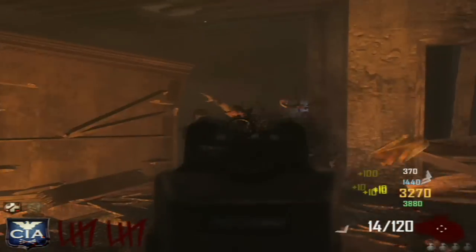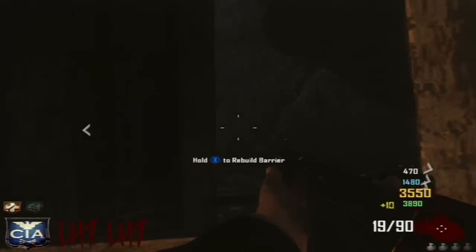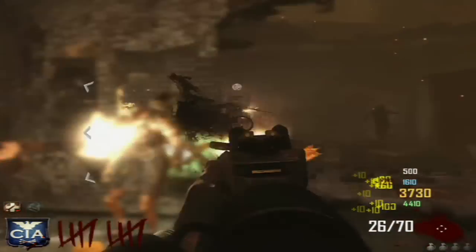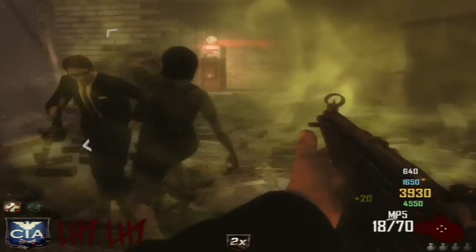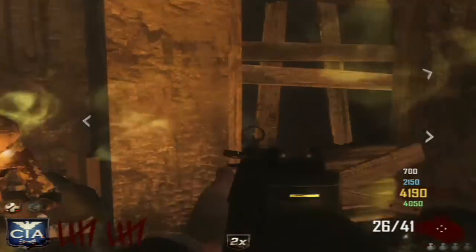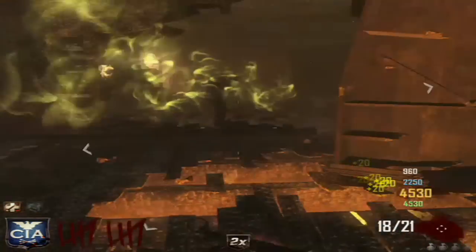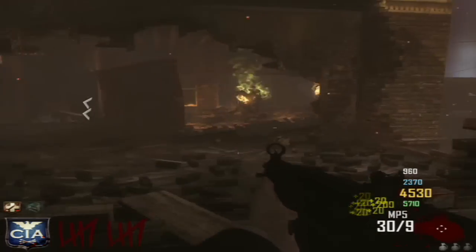I'm trying to save up for another perk while camping in the main house. If we get overrun we can jump behind us, run back around the stairs - which is kind of dangerous on high rounds - or run to the other bar, run up the stairs, and jump off. There's a second piece of meat there. I accidentally tainted my teammate, which wasn't the best thing to do, but on easy rounds like round 10 and below you can do this safely.